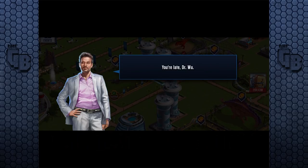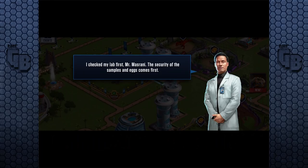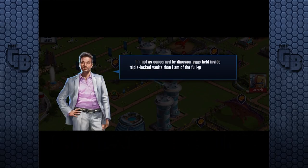I think it might have been maybe two years since I've done a story mission. The dialogue: 'You're late, Dr. Wu.' 'I checked my lab first, Mr. Masrani. The security of the samples and eggs come first.' 'I'm not as concerned by dinosaur eggs held inside triple locked vaults, as I am by the fully grown dinosaurs who escaped the triple locked habitat.'